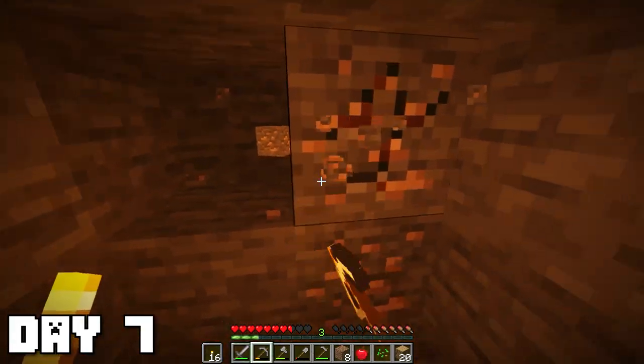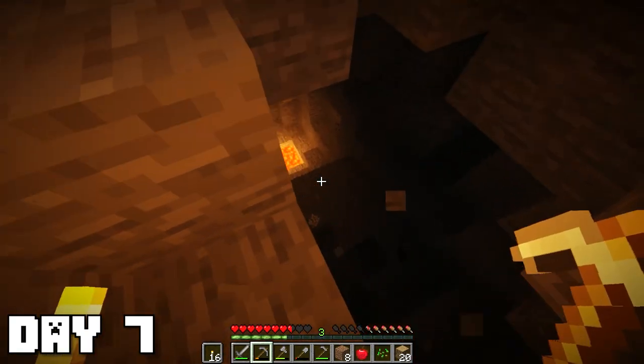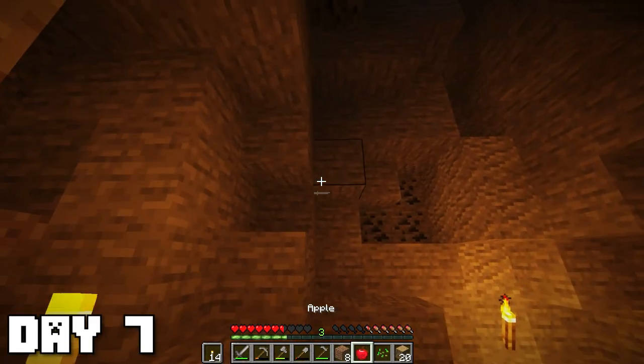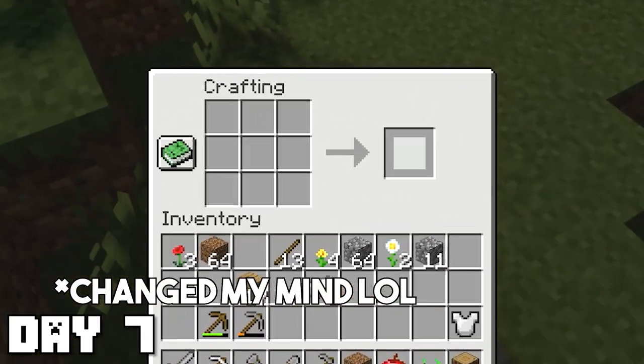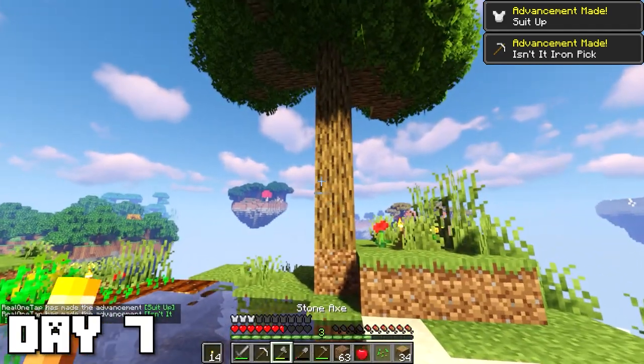On day seven I spent a bit more time mining and found a cool cave. I made my way down into it and there was some lava at the bottom with some redstone and a lot of coal. I was also able to get an iron pickaxe and some leggings for basic protection.